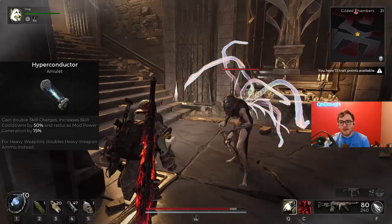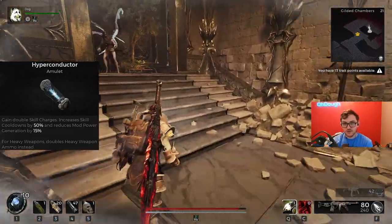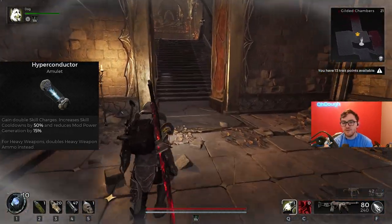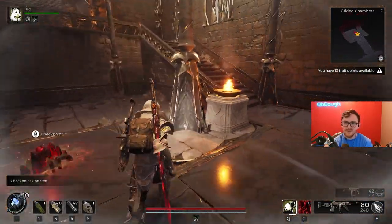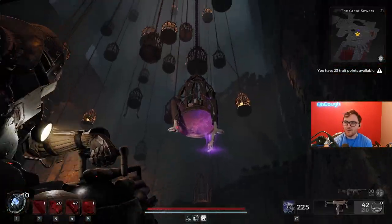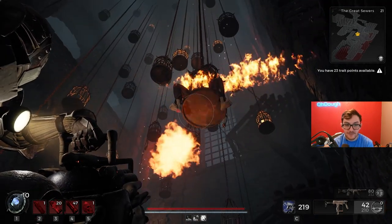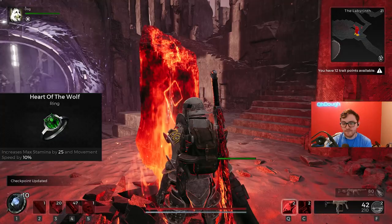Power Conductor is my amulet. I gain double skill charges, so two sprints and two wolf howls, but it increases the cooldown of both abilities by 50% and reduces mod power generation by 15%. Skill duration is not ideal for this, but you end up with roughly 84 seconds of sprinting from the Explorer perk and 70 seconds of sprinting from the dog perk, so you should be fine.